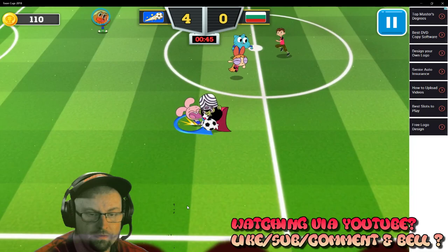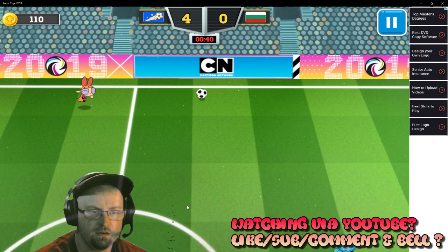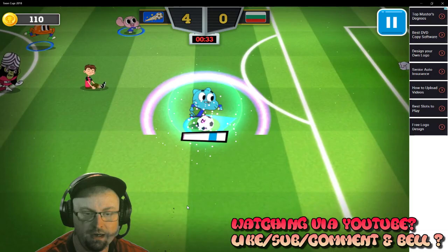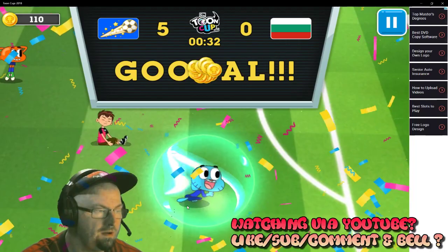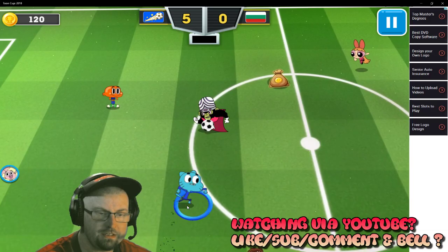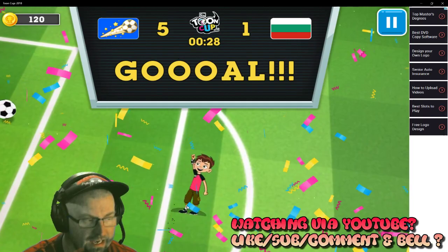Okay, Ben 10 passes back to a Powerpuff Girl. Anais tries to get the ball. Darwin misses! It's off the woodwork! Gumball tackles! Got possession! Looking to get a prize ball! He tried to pass to Darwin! Winding up! It's a shot! And it's the fifth goal of the game! This is fantastic! Unbelievable game so far! Okay, Anais is in the centre circle, she's waiting to take the ball. Anais misses it! Ben 10 shoots! And 5-1! Ben 10 scores!